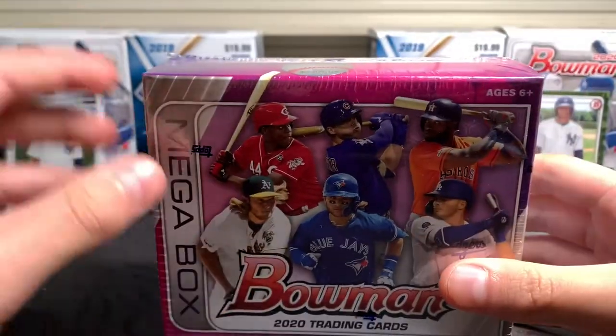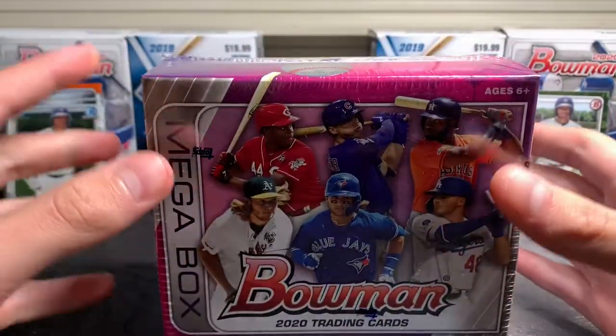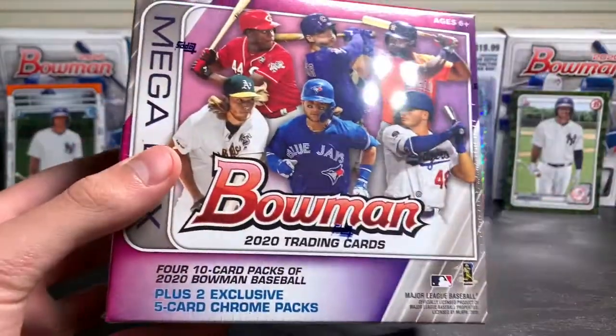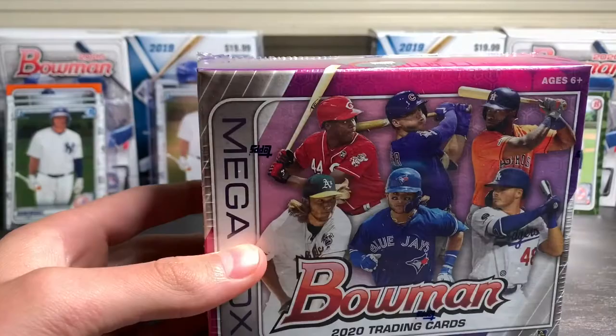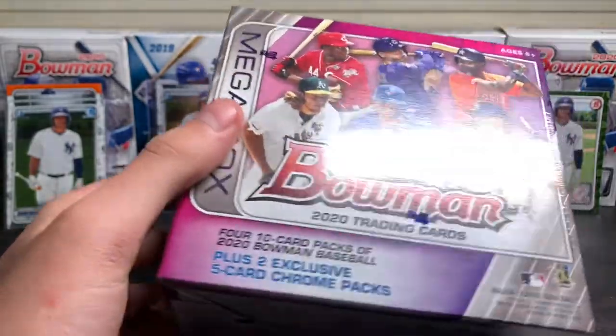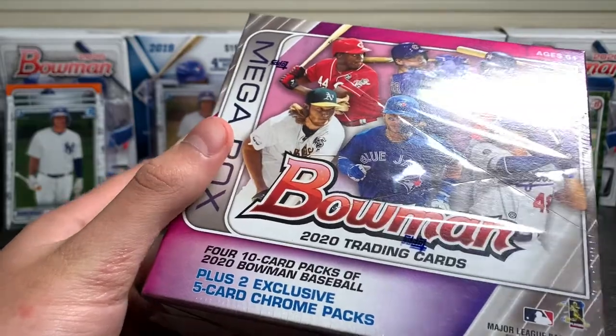That means one in every eight boxes has a chrome on-card autograph, which is really good. Those autographs definitely have a lot of draw, because it's not paper — it is chrome that you're getting out of there. So without further ado, let's get into it.